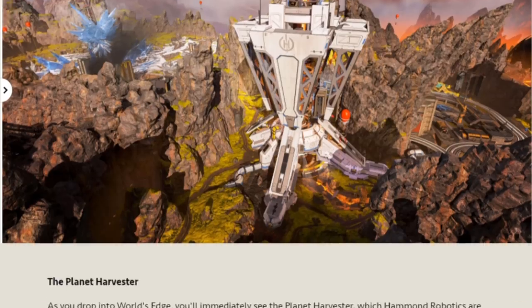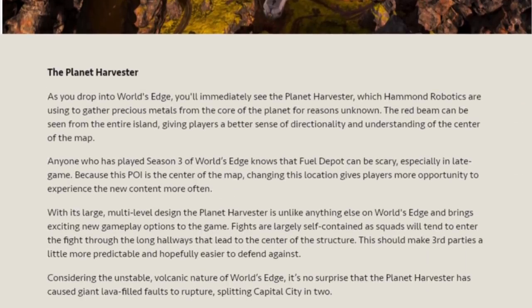The Planet Harvester: as you drop into World's Edge, you'll immediately see the Planet Harvester, which Hammond Robotics are using to gather precious metals from the core of the planet for reasons unknown. The red beam can be seen from the entire island, giving players a better sense of directionality and understanding of the centre of the map. Anyone who has played Season 3 knows that Fuel Depot can be scary, especially in late game. Because this point of interest is in the centre of the map, changing this location gives players more opportunity to explore new content and, perhaps more importantly, opens up the area for fewer bottlenecks. With its large, multi-level design, the Planet Harvester is unlike anything else on World's Edge and brings exciting new gameplay options.